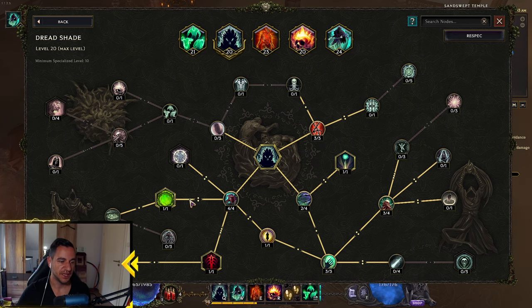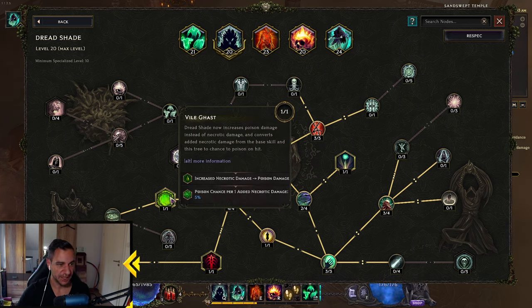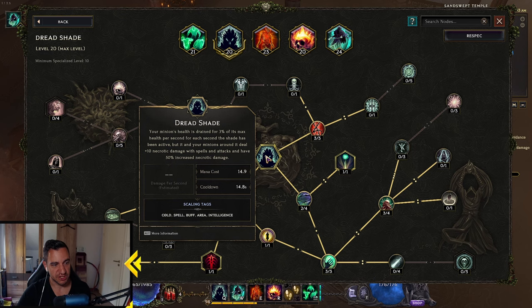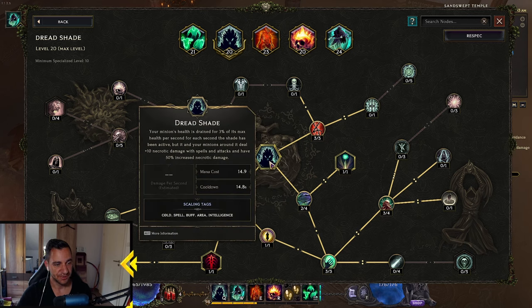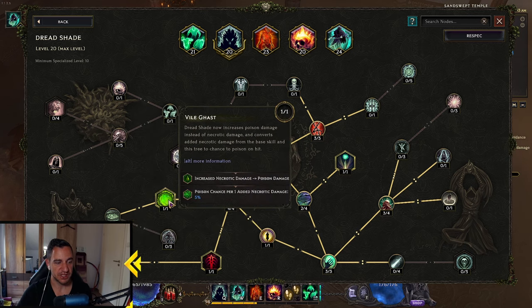As you can tell, it's mostly the same. But we have this node: While Gassed — Dreadshade now increases Poison Damage instead of Necrotic Damage, and converts added Necrotic Damage from the base skill and this tree to chance to Poison on hit. The base Dreadshade gives plus 10 Necrotic Damage from spells and attacks — this is now converted to Poison. And the 50% increased Necrotic Damage is converted to Poison Chance for 5%, so this is essentially 100% Poison Chance — it always gives a Poison Stack with every hit.